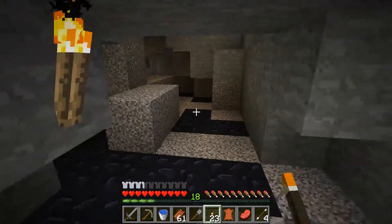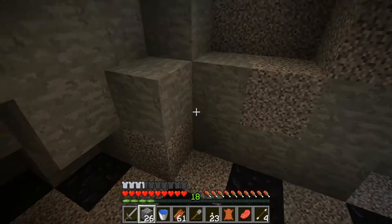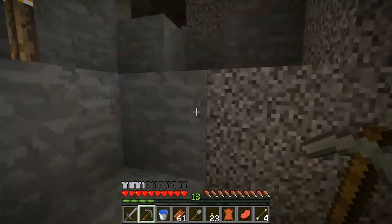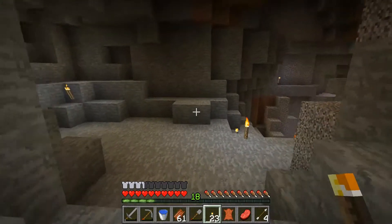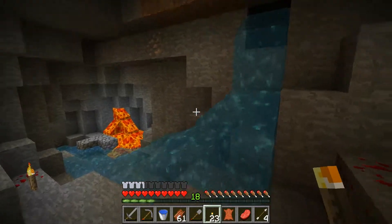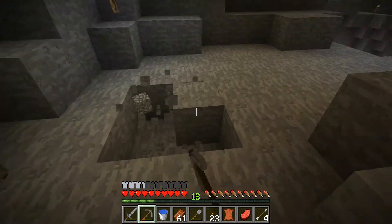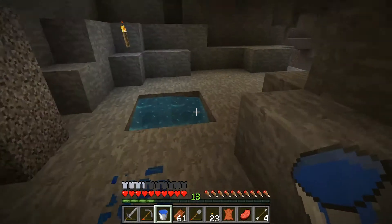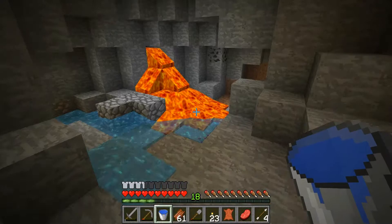Because I was looking on the wiki — wiki, I don't know how to pronounce that for some reason — and they said it's a good idea to look in ravines for abandoned mine shafts, because there's a high chance that they will intersect. So that's kind of what I'm hoping for here.